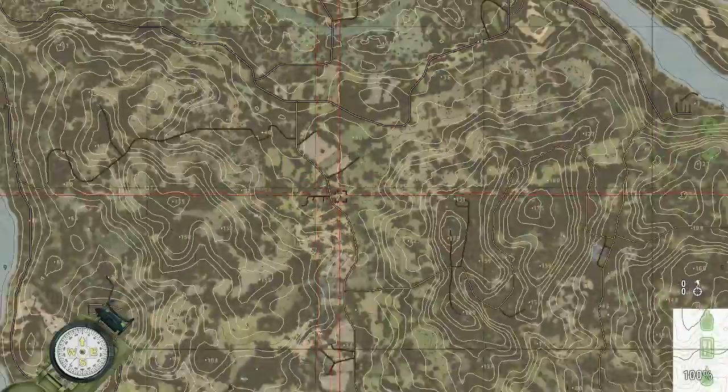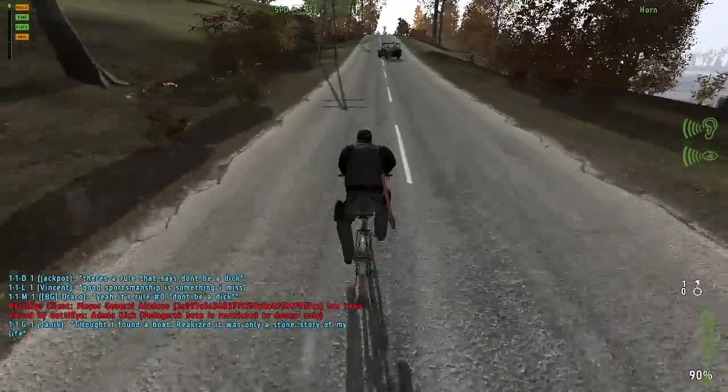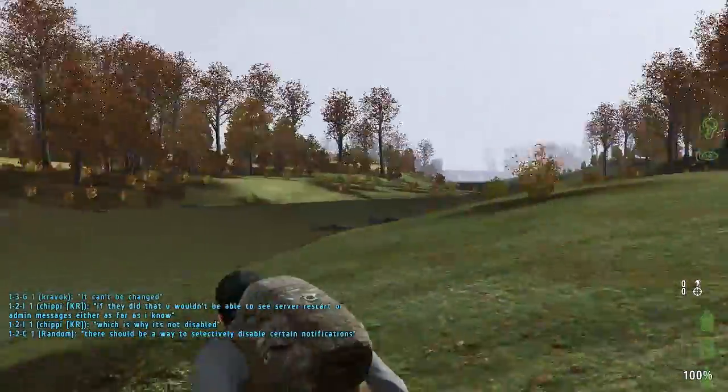The map is smaller and more compact than Chernarus, but it's been built around DayZ Zero's strengths. You'll find cool vehicles like this sweet bike I found, and it even has a river flowing through the center of the map. If you're a donator over on the BMRF servers, you can get early beta access to the map so check it out for yourself.